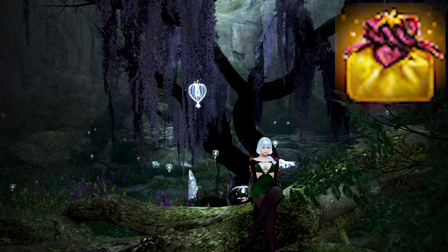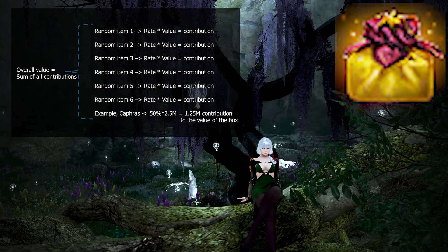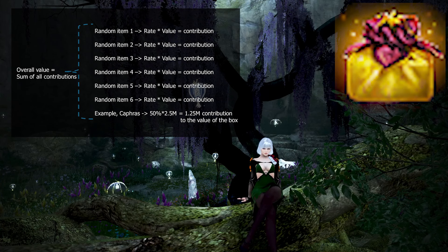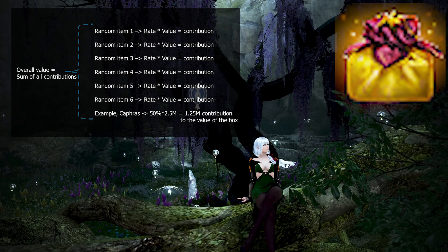To calculate the value of the box, we need to get the rate of obtaining an item and multiply it by the value of that item. That gives us the individual contribution each chance of getting an item provides to the overall value of the box. We then add up all the individual contributions to get the total value of the box.